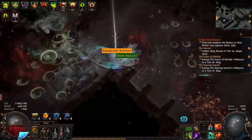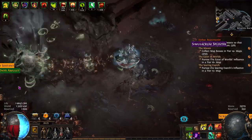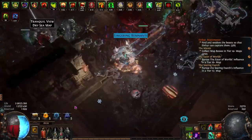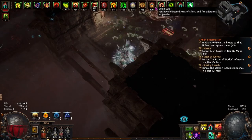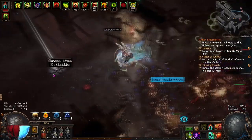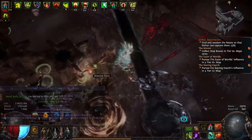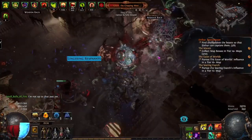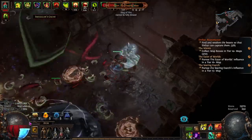I'll show you later how we can make ourselves even tankier. The most important things are our shield and our helmet. As you can see, we can fight a fully juiced map with triple Beyond, Delirium, sextant, and other scarab modifiers — fighting the Beyond boss and the Conquerors simultaneously.